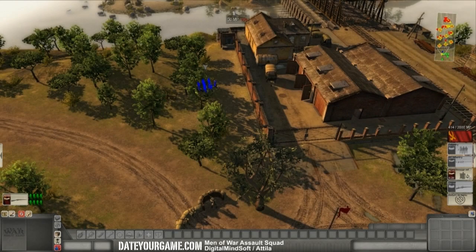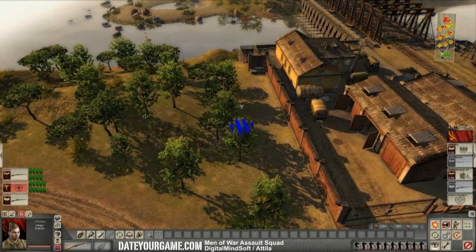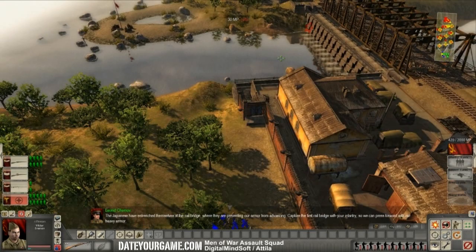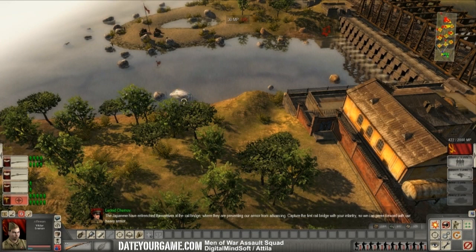So what I do first, as usual, I attack the left side. It's pretty rare that the right side is easy to do. So you start with the left side. And once again, two squads — one suppress, the other advance.